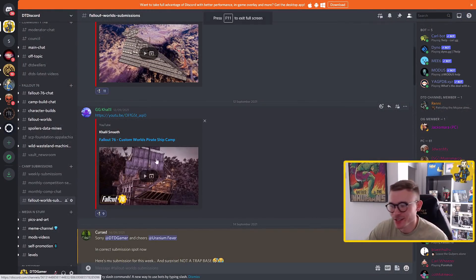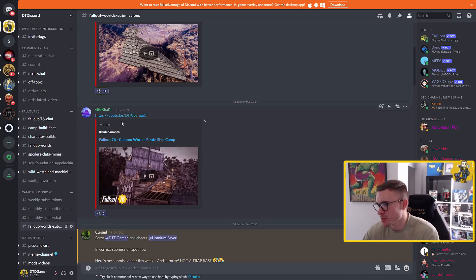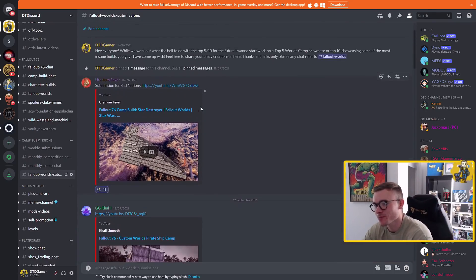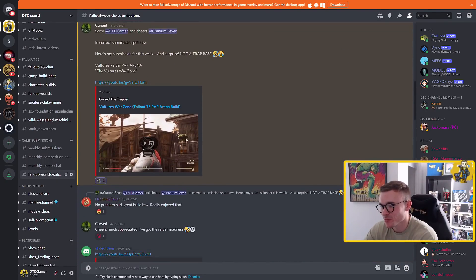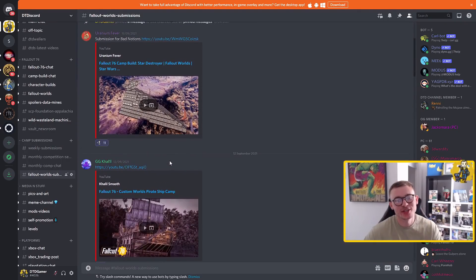If you are not in the Discord, this is my Discord. You've got all these chats here, the main chats and stuff. As you come down, if you want to get involved in any of these, this is where you get involved — the camp submissions. We've got the weekly submissions, the monthly competition submissions, the monthly competition chats for anyone with questions. And just recently I added this one right here, which is the Fallout Worlds submissions. In here we have some absolutely crazy stuff — Uranium Fever, Khalil Smoob, Cursed, lots of different builds we're going to be quickly going over.